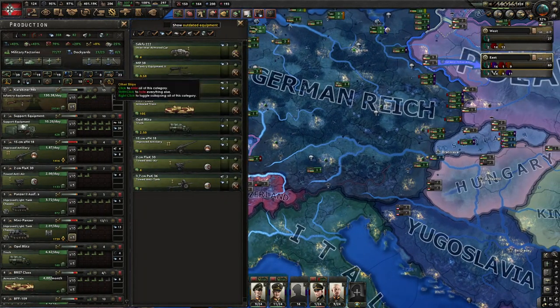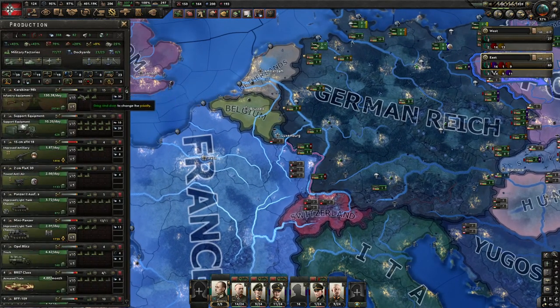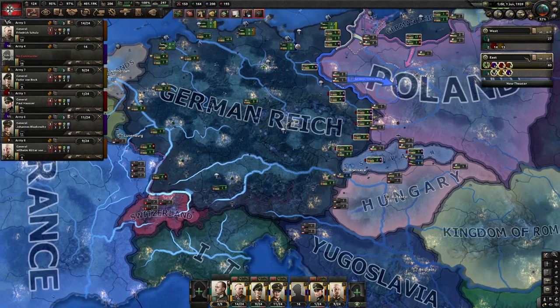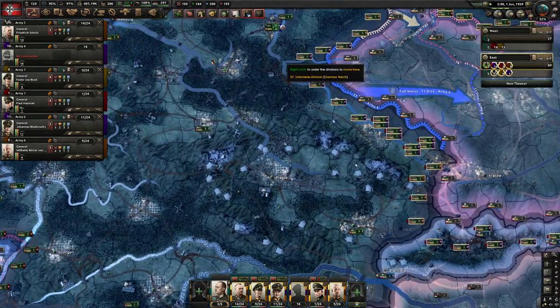Same with the gun. I have 29,000 — a ton of guns. I don't want any of these old ones — out with the old, in with the new. All the new stuff I make will go to the east front first. They're on high reinforcement priority, so that is perfect.